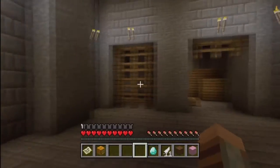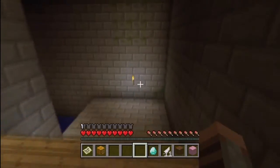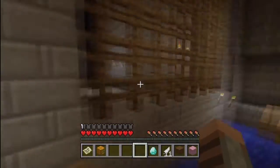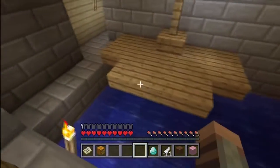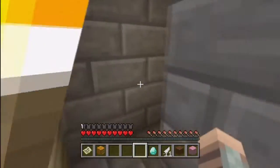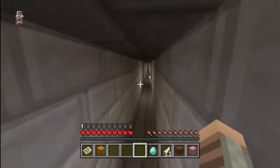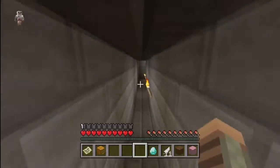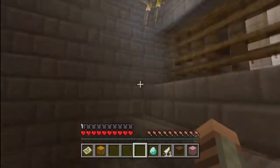Hey guys, SpectrumMinecraft here and I'm back for the second episode of the Assassin's Creed adventure map. I'm in a prison here, gotta get to the next challenge. I'm just gonna run on the fences here. This is a pretty sweet map. I have the brown and pink wool. If you weren't here for the last episode, you got to see the outside of the city. I found the secret area here that I'm in.